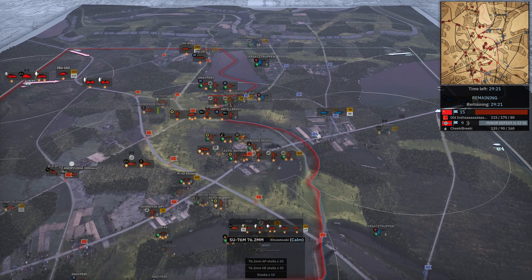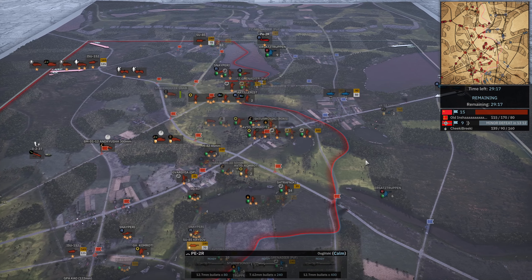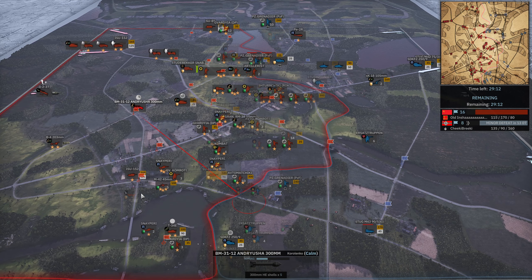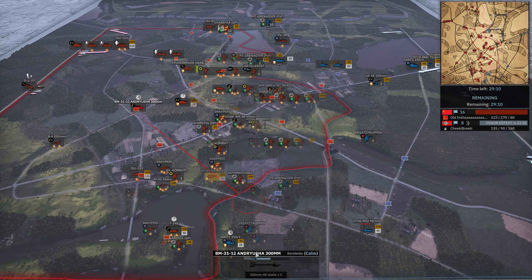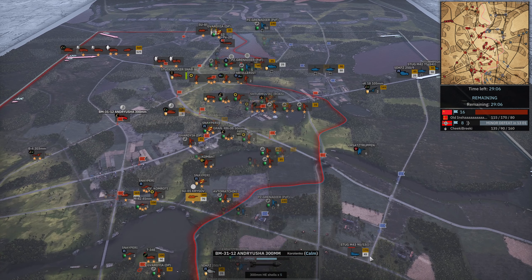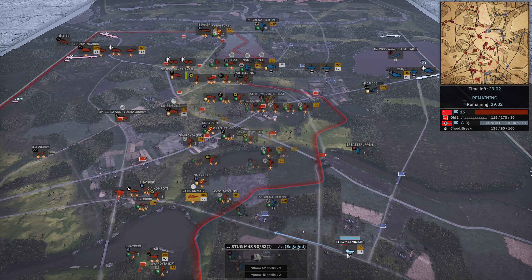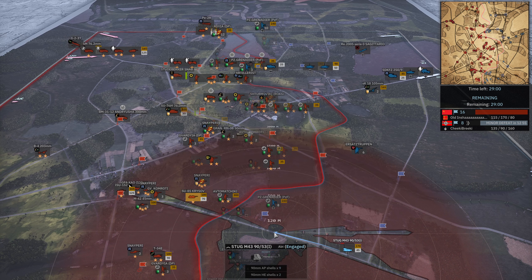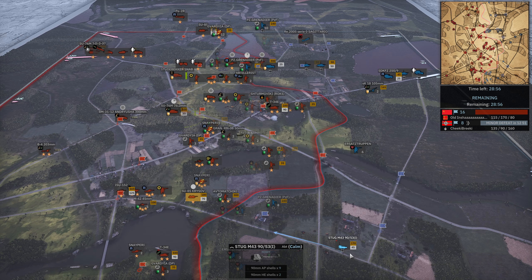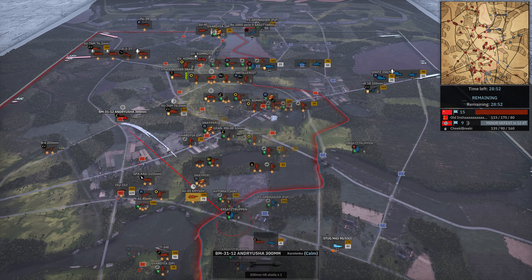SU-76 coming out as well but there's still no AA. And as long as there's no AA, these IL-2s have had free reign. Andryusha going to be firing at the infantry as well. T-34 going to clear up the 250-9 down south. Karinski going to move forward. That Stug is just moving back on a move-position order — that was the last order it got at the beginning of the game. So it's going to be even less accurate. Props in for that.